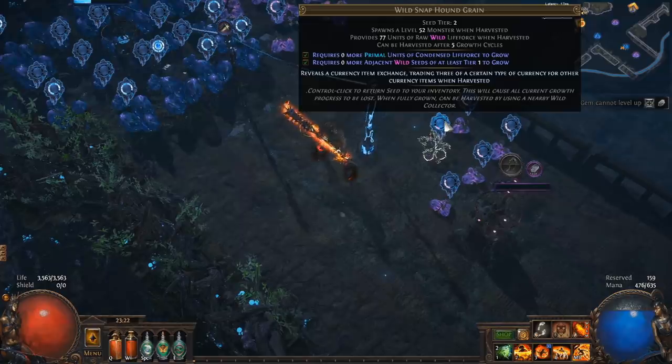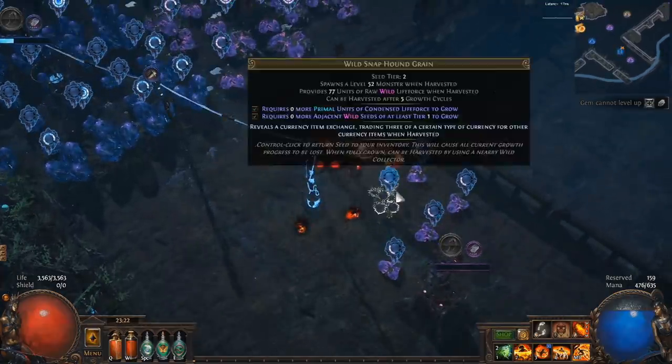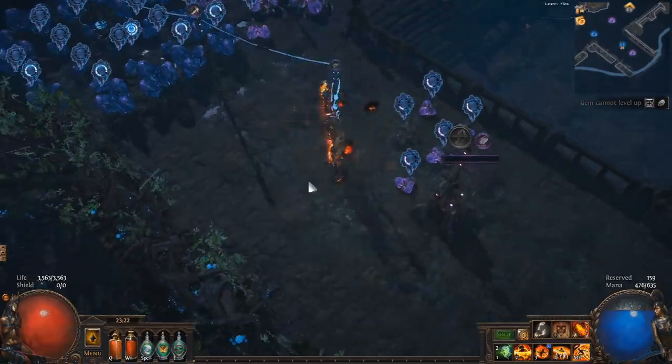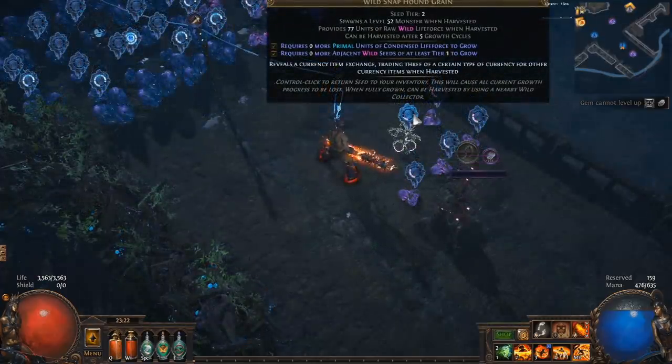Mouse over the plant and you can see all requirements are met — there will be a checkbox next to the required life force and a checkbox next to the seeds. The adjacency works diagonally, so you can count diagonal neighbors too. You'll also see it needs adjacent wild seeds of at least tier 1, so you can use tier 2 or tier 3 seeds next to other tier 2 seeds to meet the adjacency requirements.